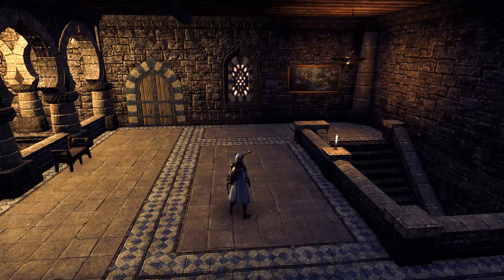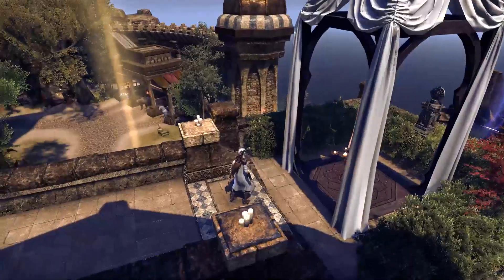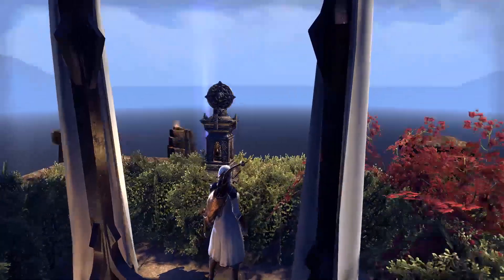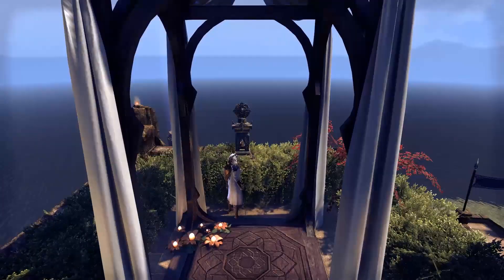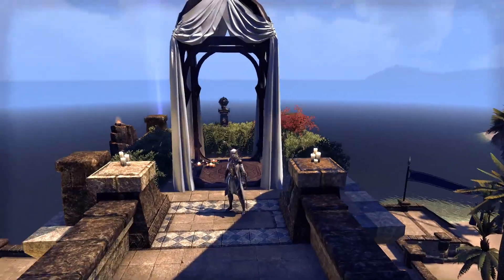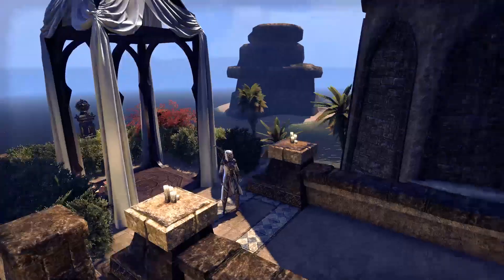Before I show you my awesome spooky dungeon, I'll go through the wedding balcony. You can buy these items from a vendor. This is where you can get your wedding done — there's a Mara shrine here, and some flowers for the lighting, a little girly touch. I had no idea what to do with this balcony so I made it a wedding theme with flowers and bushes.